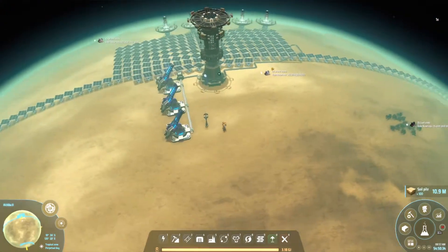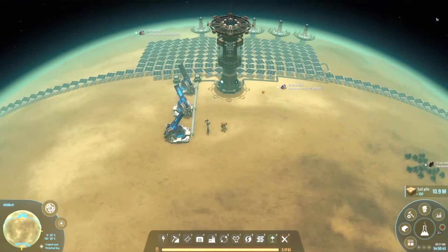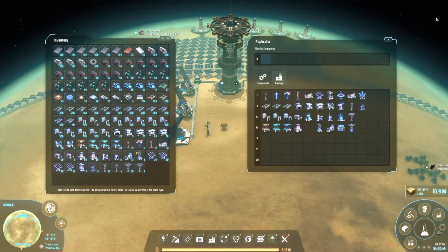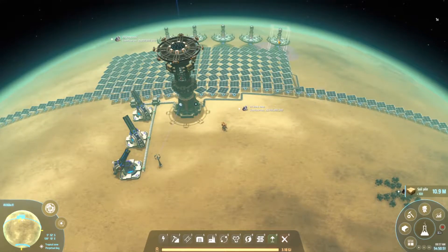We have those three all on the same orbit on level two. Let's kick one over to three — we'll put two of them on three and one can stay on two. We're probably going to want to make more of those pretty soon but we're not quite there yet. We are generating photons from all of these.